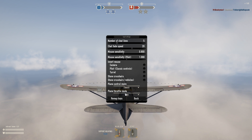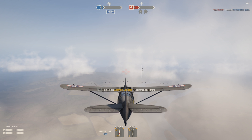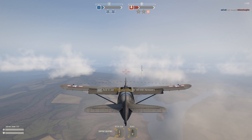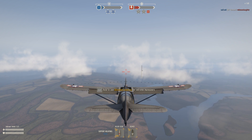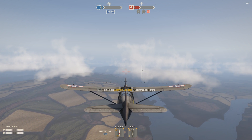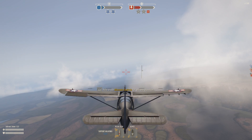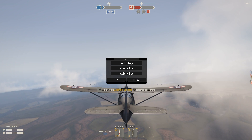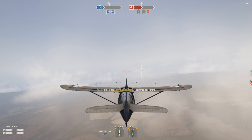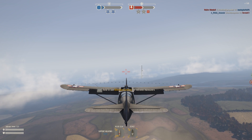Now for the throttles — they're the easiest to understand. The white bar next to your crosshair determines your speed. In automatic mode, the line slides up and down as you adjust, and once you release, it repositions back to the default line. In step mode, the throttle goes up in notches — pressing it moves it up or down incrementally as you see fit.